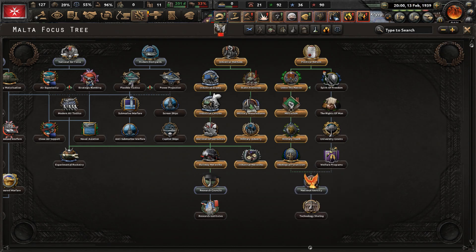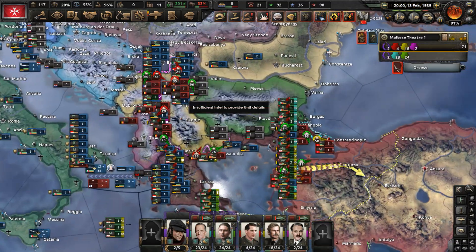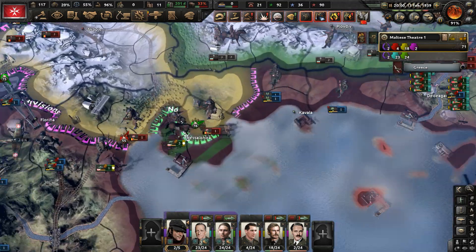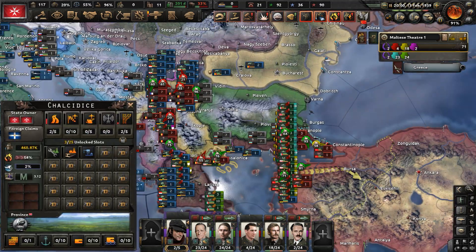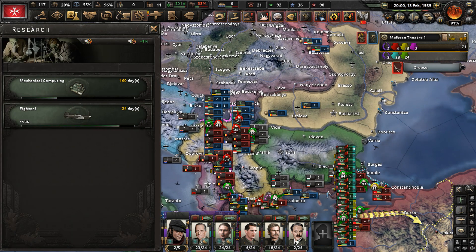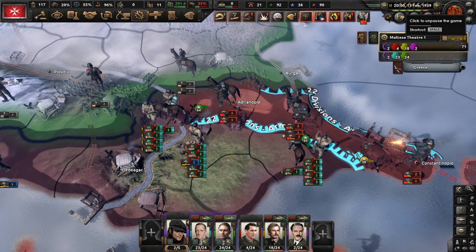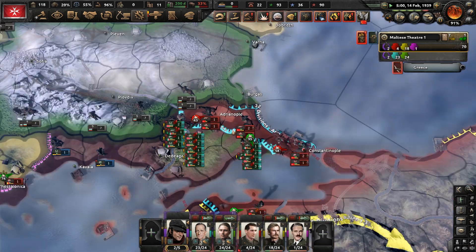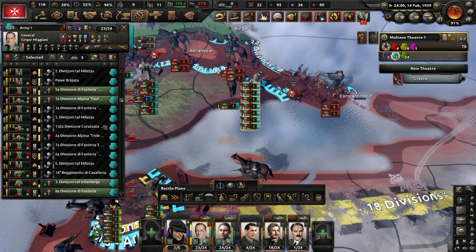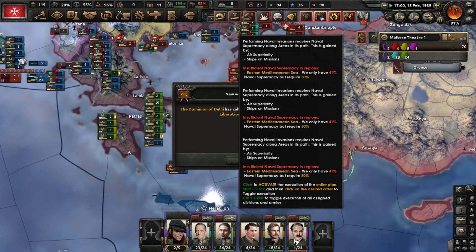We have a focus tree. Let's do research councils to get another research slot, because honestly, having only two research slots is painful in Hearts of Iron 4. The Belgians are near Thessalonica. How is the push going? It's going as best as can be expected — we are stopping an Ottoman counterattack, but it doesn't look like we're taking Constantinople at this time. Any naval invasion news? Not yet.